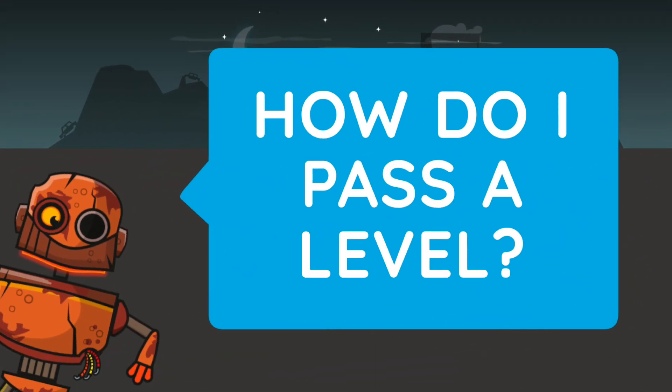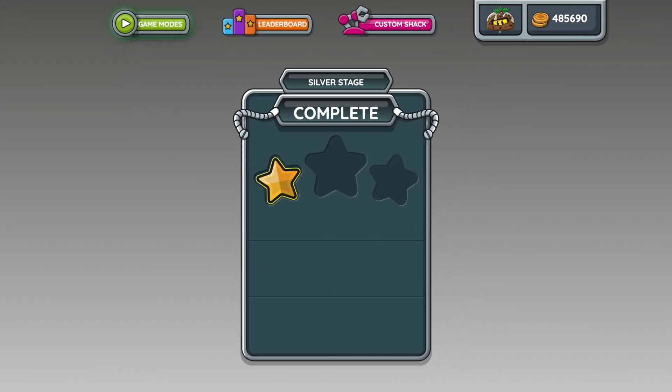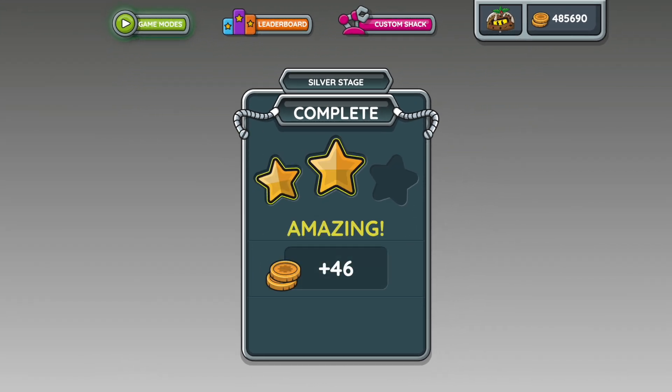How do I pass a level? To pass a level you need to earn at least two stars. If you get one star, don't worry — you can try again and improve your score. You never go backwards, so don't worry if it takes you a few tries to pass a level.